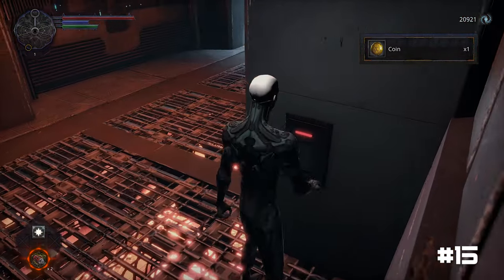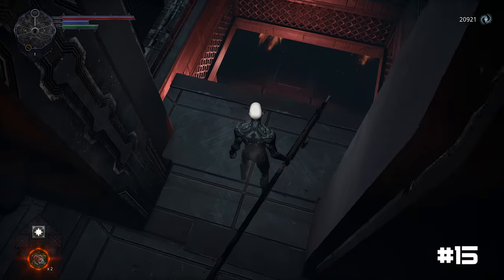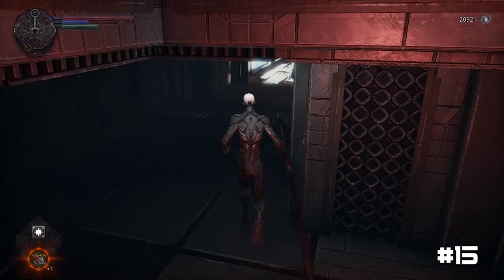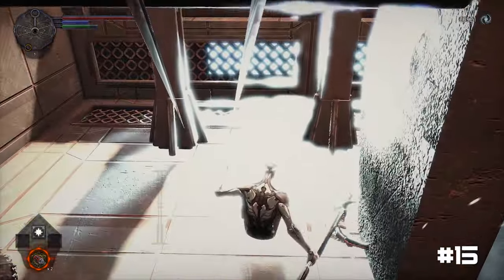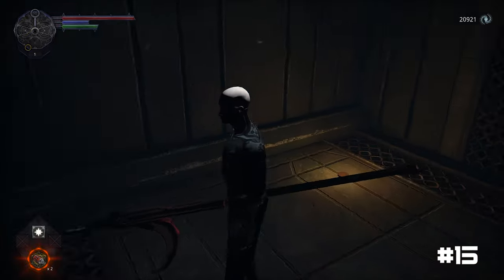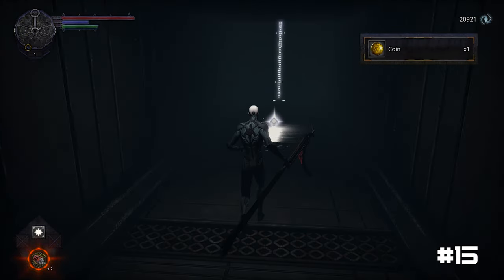Activating this panel will unveil a second hidden door at the far end of this chamber. Drop down to the area below and proceed to roll through the flames before dropping down to a lower level. Here you will find a coin and a cube containing the sentinel's set armor.